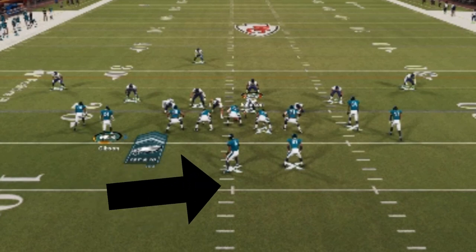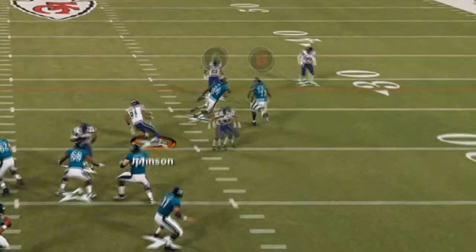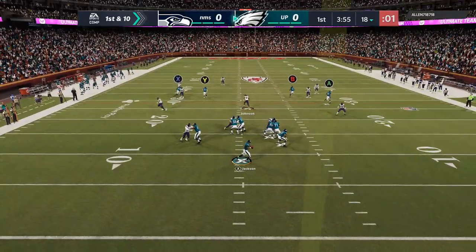That variation is where I am on the sideline. Cover 3 especially can change a lot based off of where you are. Since I'm on the left hash mark and I didn't account for it, I did a pre-snap read to the B route — and that was a huge mistake because the A route was wide open.